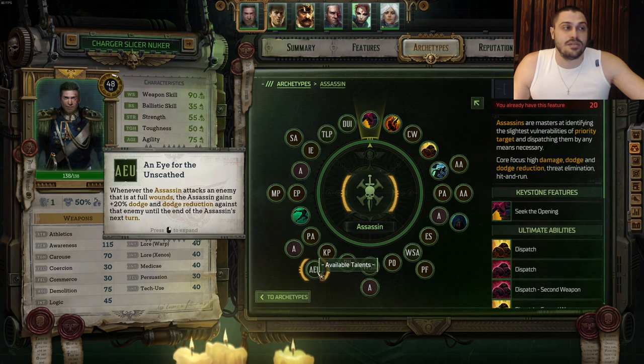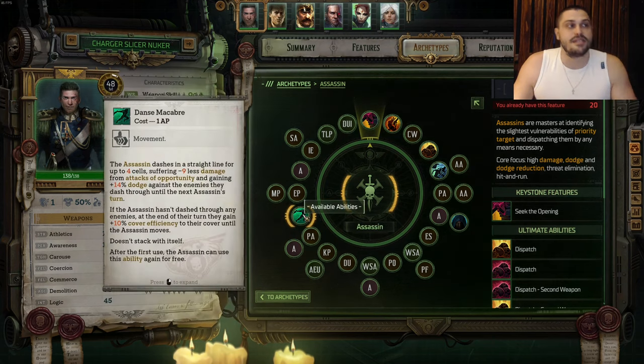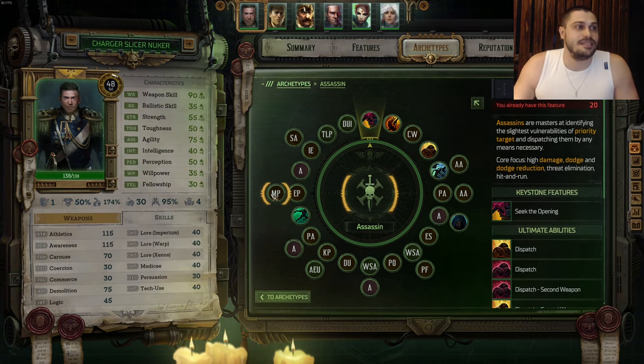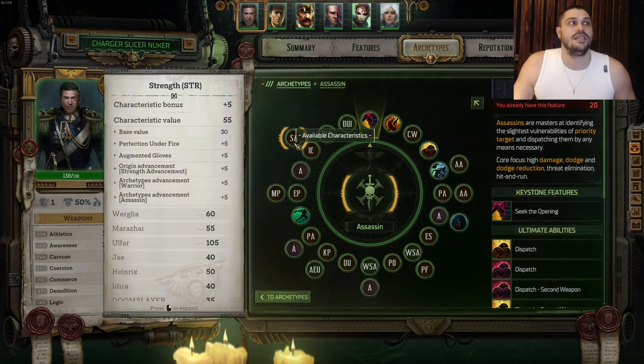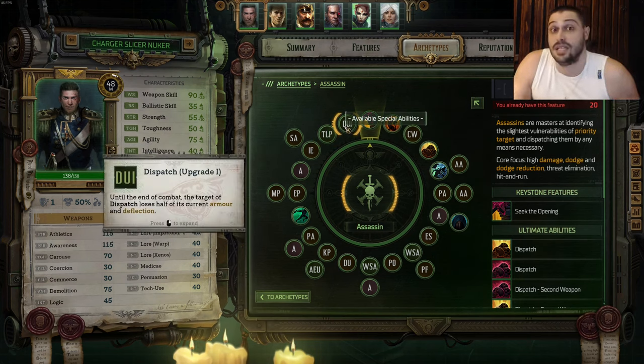After that we're going with the talent Killing Plan, then the talent An Eye for the Unscathed - ramping up damage, dodge damage, and dodge non-stop. After that we go into Perception then Awareness, and the final ability we're gonna learn is Dance Macabre. Now we have a charger slicer slasher nuker nimble assassin with multiple attacks. Then we take Escape Plan talent, Morbid Pirouette talent to upgrade Dance Macabre. On the next level: Awareness, Inevitable Innervation talent, Strength, and Last Stand for extra life so we don't die. The final ulti upgrade in Assassin archetype is Dispatch upgrade number one to reduce enemy armor and deflection.